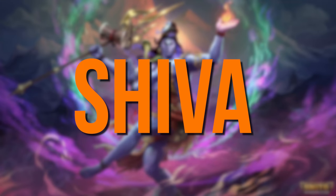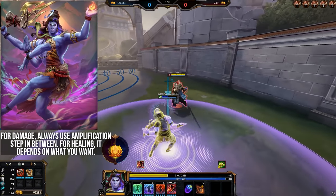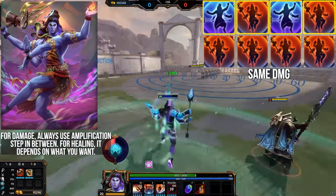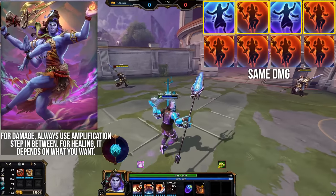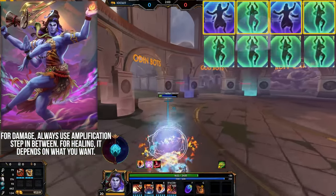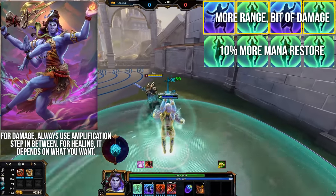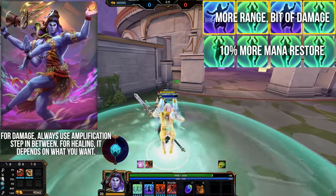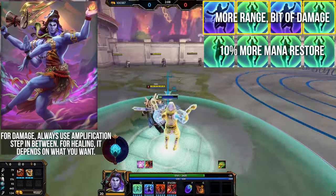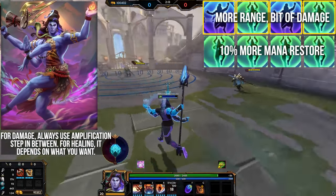Shiva — when using the ultimate, you should almost always do the amplification step twice in between your step of choice for damage and healing. When going for full damage, the damage is the same for 2-3-2-3 as it is for 3-3-3-3, but you also get extra healing and extra range with the former. If going for full healing, 2-1-2-1 has the extra range component, but 1-1-1-1 does 10% more mana heal overall. The health heal is the same on both, so decide whether you want more total resources restored or more range to hit more allies with the heal.